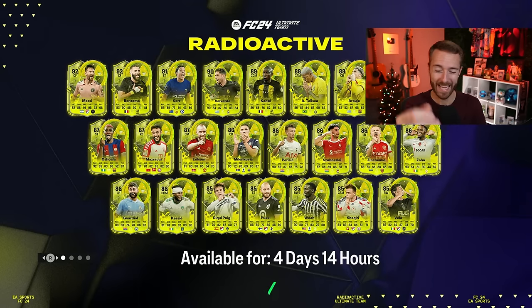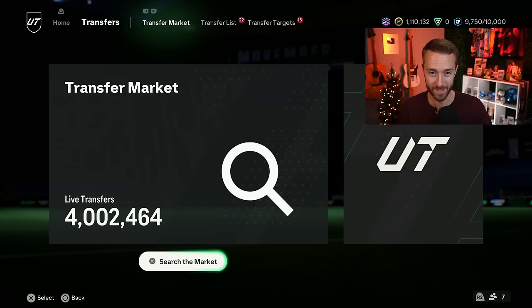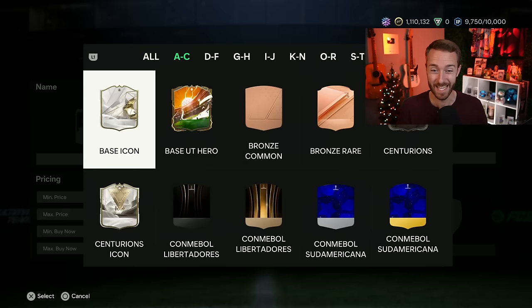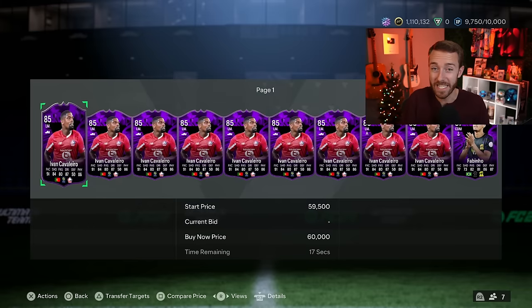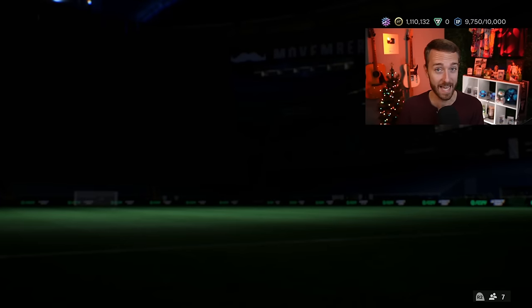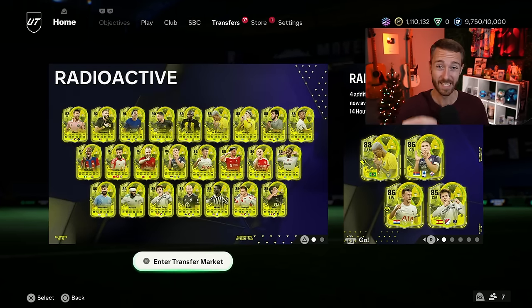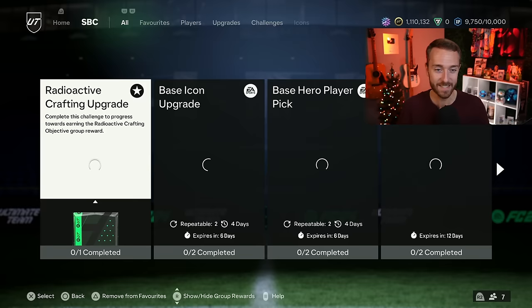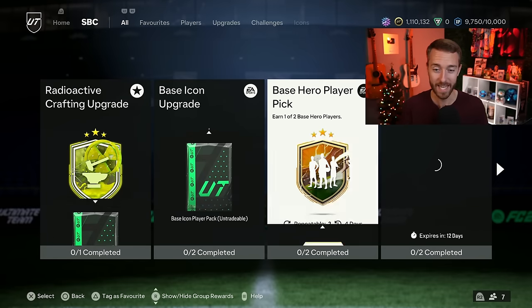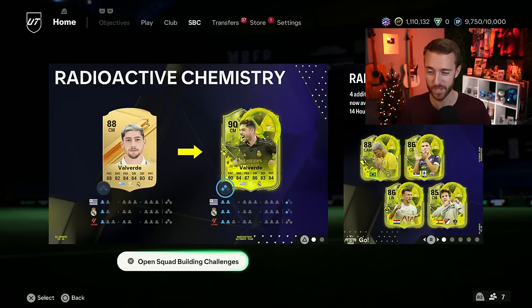Hey guys, it's Nate, aka The Footer Count, and welcome back to the channel. It's a Monday, which right now on EAFC24 means there's FC Pro Live cards that could potentially get upgraded based off their Pro's performance today. We're closely watching these cards because that means they could either go up in value a lot, or they could get destroyed in price today, depending on how a few of these cards play. We're going to cover all of that and what to watch for in that area of the game today, as well as other areas of the market that just continue to rise.